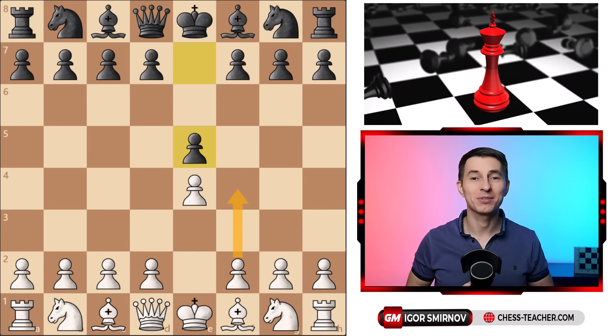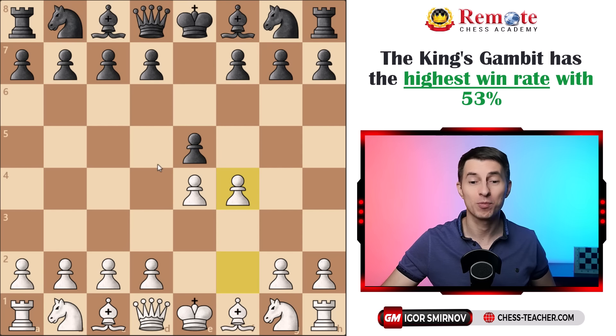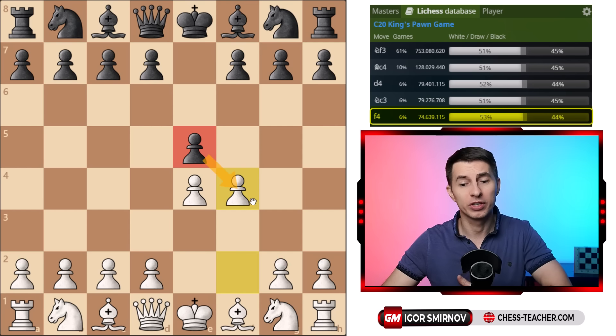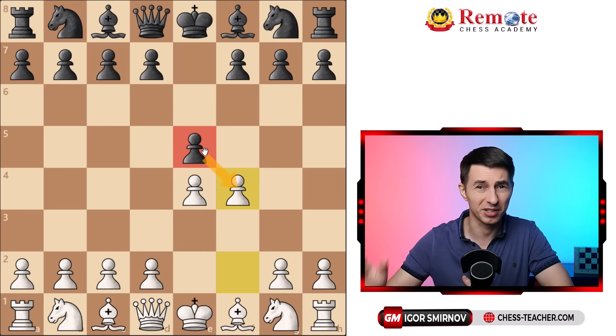Here are my favorite opening traps in the most aggressive chess opening for white, the King's Gambit, where you undermine your opponent's center and self-confidence right on the second move. In this position your pawn will usually either take your gambit pawn or defend his own pawn on e5. We'll have a look at both options.